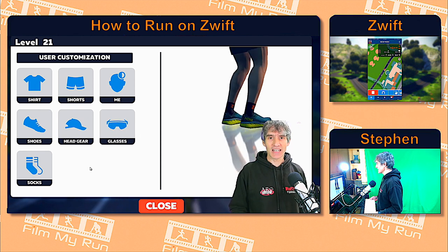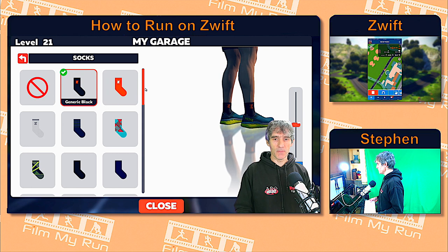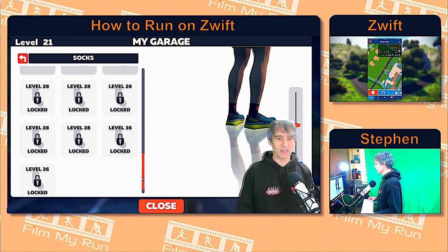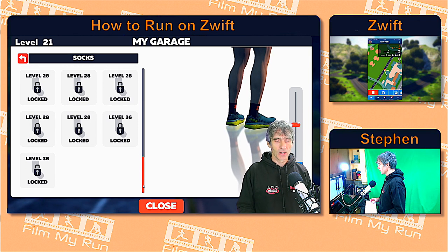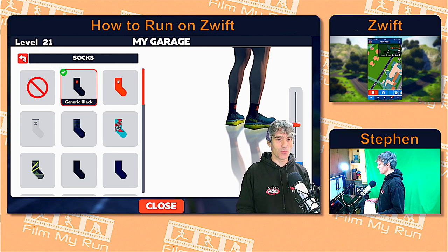Let's go and have a look at socks. Click on socks and look, it seems like we've got a normal selection. But if we move down, level 28, level 36 — locked. What does that mean? Well, obviously, what it means is that imminently there are new levels on the way, at least up to 36.